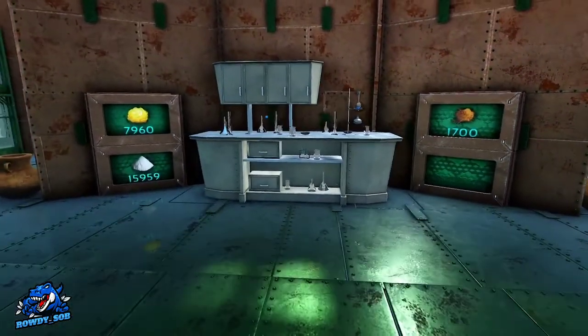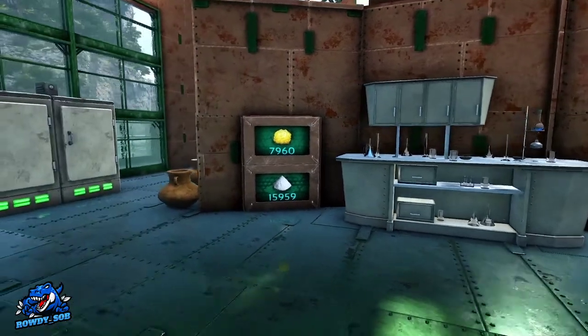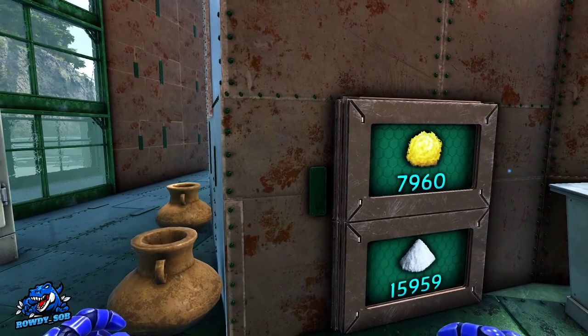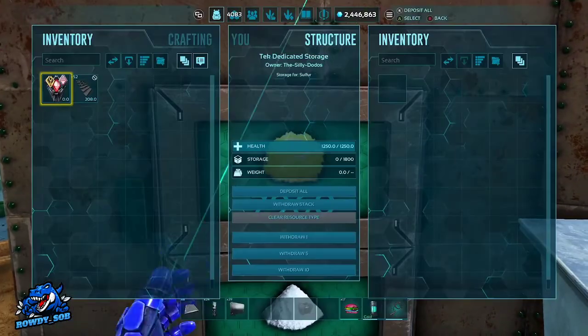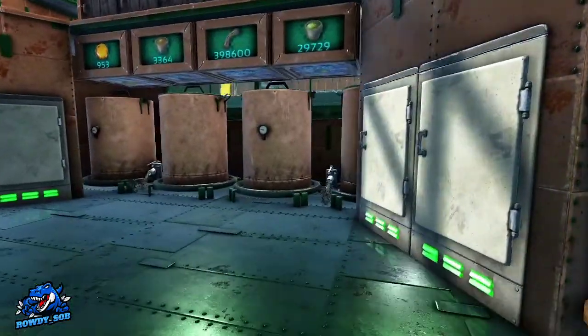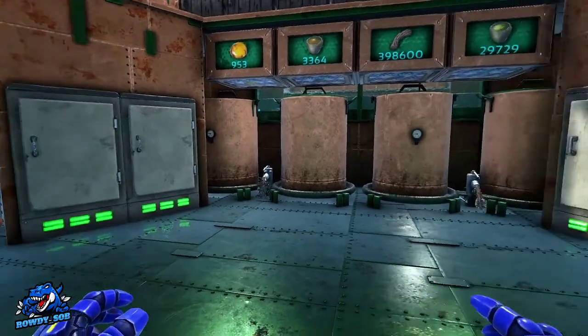You got a chem bench on one side with items that you need for making chem benches. These daddy boxes are just pushed through a standard door frame so that way they can be accessed easily — I think it looks really clean like that. Salts on this side as well.